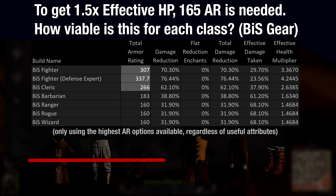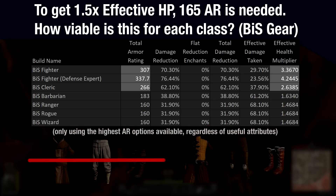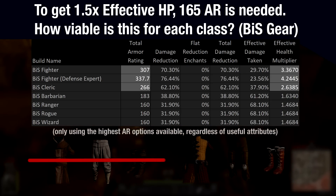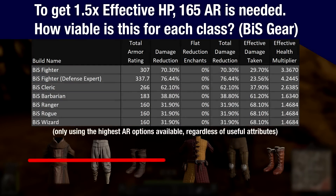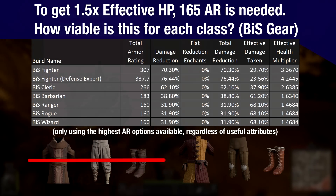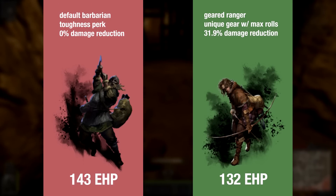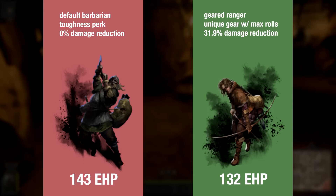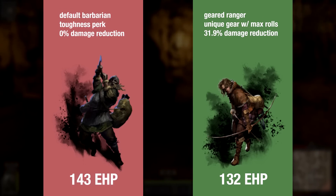And remember, damage reduction is exponential. At first glance, we might not think that the Cleric surpassing the 165 mark by 100 is all that impactful, but in reality it results in Cleric getting 2.6 times the effective HP. And Fighter might only beat Cleric out by 70 points, but those 70 points give Fighter 4.2 times the effective HP. This is with the best possible gear — even with the best possible gear, half the classes in the game cannot acquire a 50% boost to effective HP. A default Barbarian with Toughness and 0% damage reduction has 143 effective HP, and none of these classes can ever hope to equate that through armor alone.